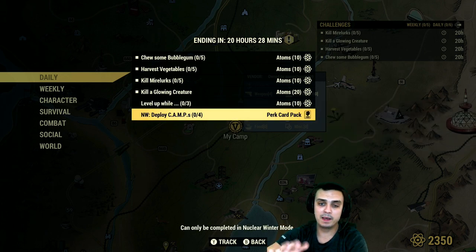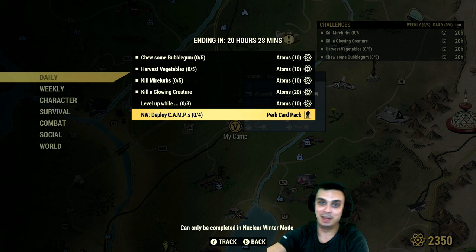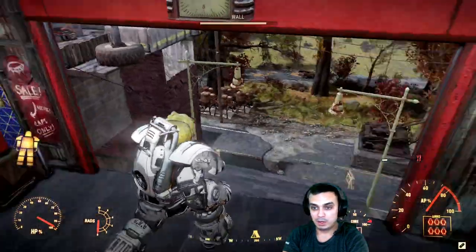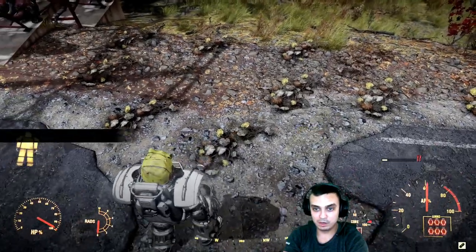Deploy camp: that's super easy — just log into nuclear winter and spam the camp and you're done. You also get yourself perk cards. I don't really need to do this anymore since I already have all the needed perk cards for my nuclear winter build. Alright, so let's do a couple of challenges — first one super easy: harvest vegetables.